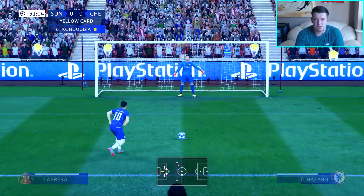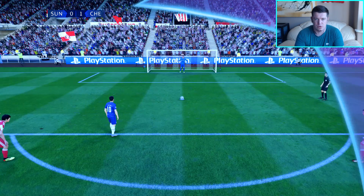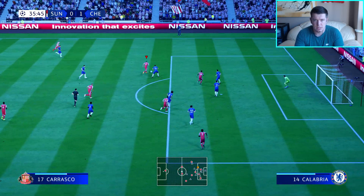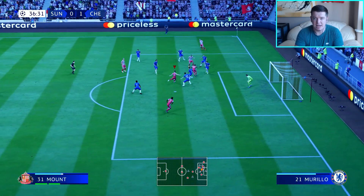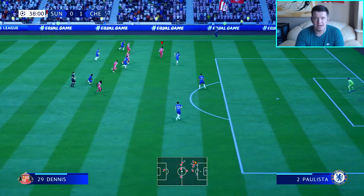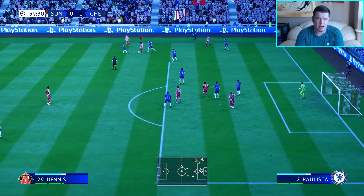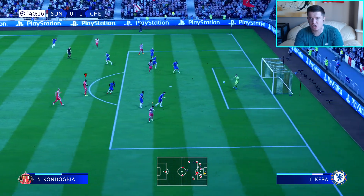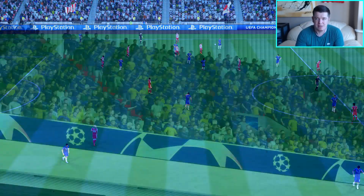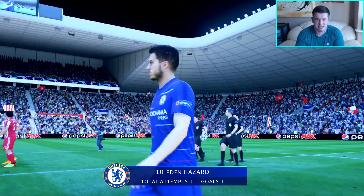It is Hazard now against Cabrera from the spot. Cabrera goes the right way but Hazard's penalty is just too good, and they have an away goal. We have a mountain to climb here. At half-time it's 1-0 — definitely not ideal. I don't think we've played particularly badly, it's just that pen that has really messed us over. We're going to have to improve in the second half and put away our chances — at least finish level.